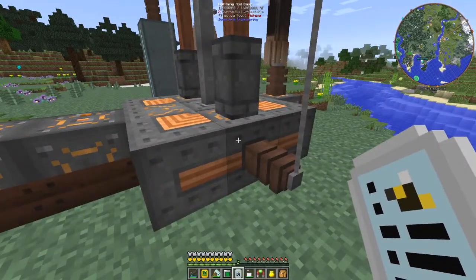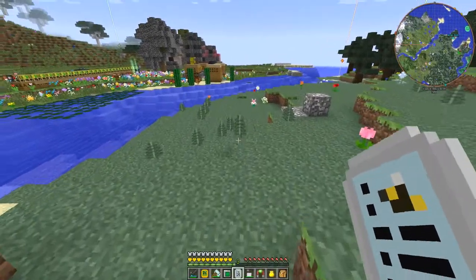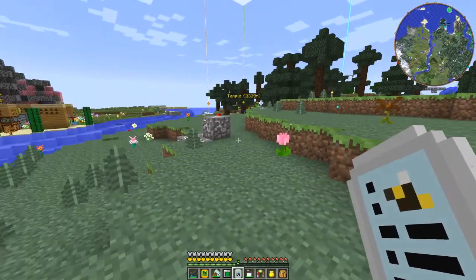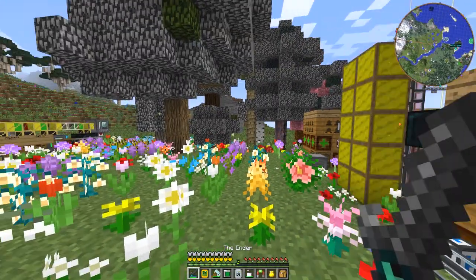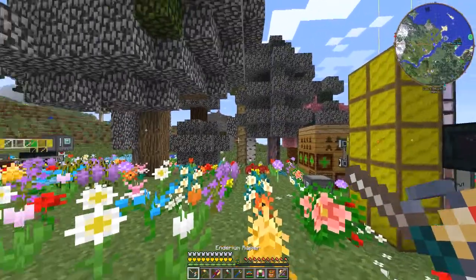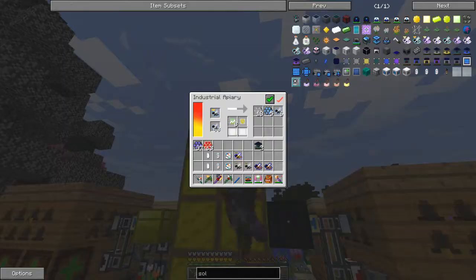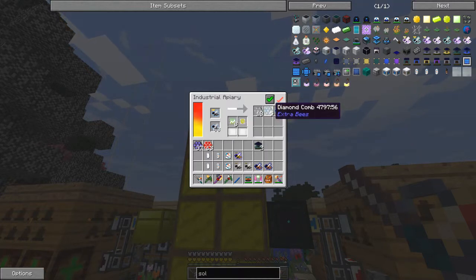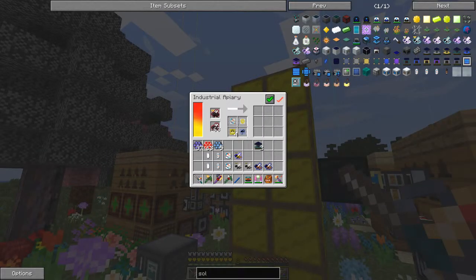It doesn't seem to be charging up the energy collectors though - I think that was just natural lightning. Without further ado, let's look at what I'd like to do today. There are one or two interesting bees here. I'm going to change to my sword because one of these is producing spiders. There's a spidery drone that produces spiders quite quickly. I've also got some diamond bees producing diamond comb, some barren arid bees as an intermediate, and the big bad drone.